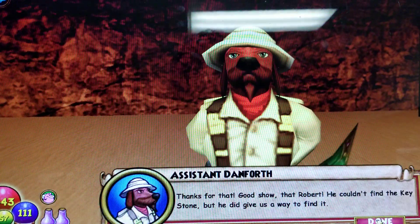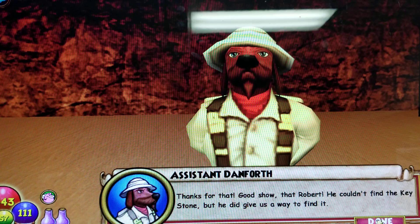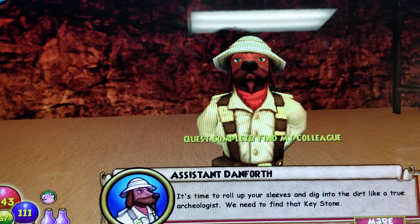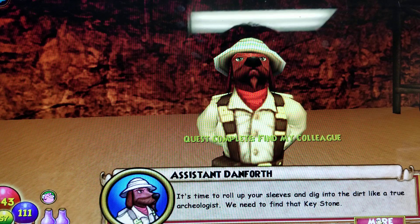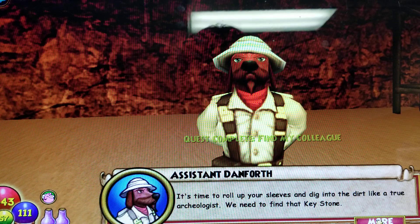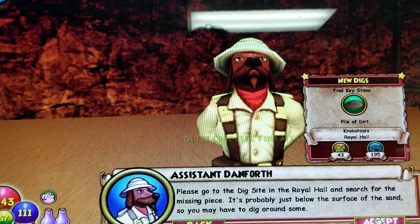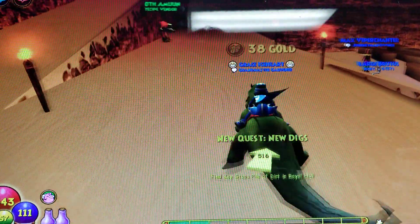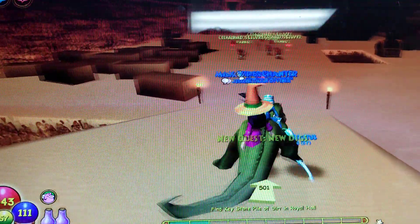Thanks for that, good show Robert. He couldn't find the keystone, but he did give us a way to find it. It's time to roll up your sleeves and dig into the dirt like a true archaeologist. We need to find that keystone. Please go to the dig site in the Royal Hall and search for the missing piece — it's probably just below the surface of the sand, so you may have to dig around some.